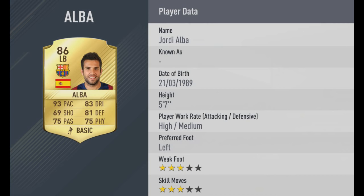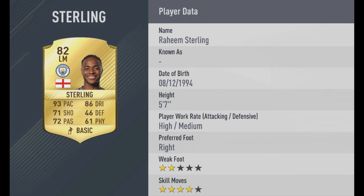This player, however — Jordi Albert — doesn't have 4-star skills because he's a left back, but he still has 3-star skill moves and 93 pace. Then we've got Raheem Sterling, who's made a cracking start to the Premier League this season — 93 pace, keeping his 82 rating, 4-star skill moves. It looks like a very, very good card on Ultimate Team.